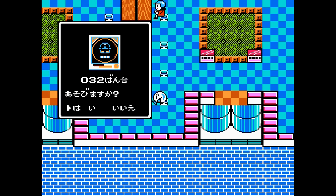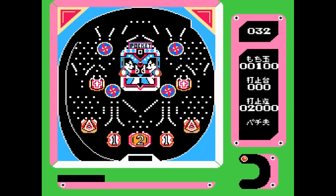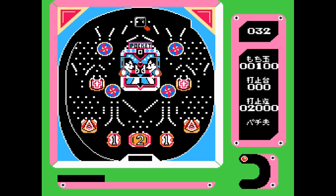So we've got machine number 32. I'm not really sure what style of machine this is. If we hit select here, we can continue, quit, or look at the nails — this is the key part. The guys were talking about finding machines where the nails — specifically the ten kugi — are in a good position.